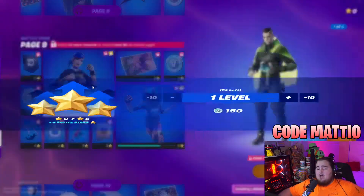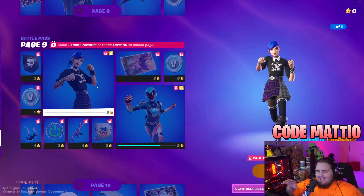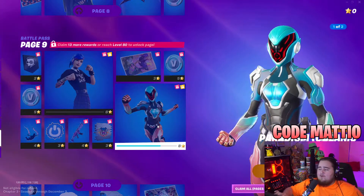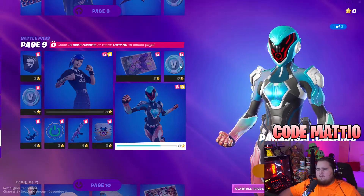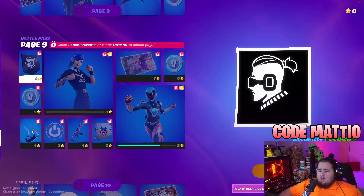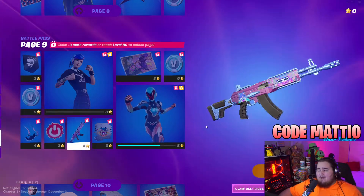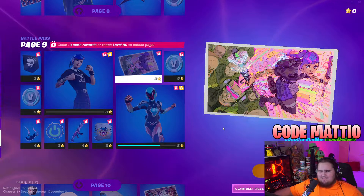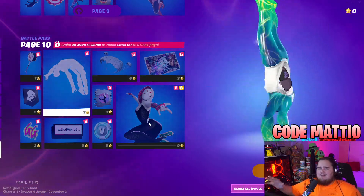Page nine has the Digitized skin — it's cool how it literally digitizes. We also have the Paradigm Oceanic Camouflage, which is the skin color she wore in the season trailer. Along with those, there's 200 V-Bucks, a banner icon, the Portable Particles contrail, the Powered Up emoticon, the Electro Tech wrap, the Reloaded and Ready spray, and the Twin Strider loading screen.